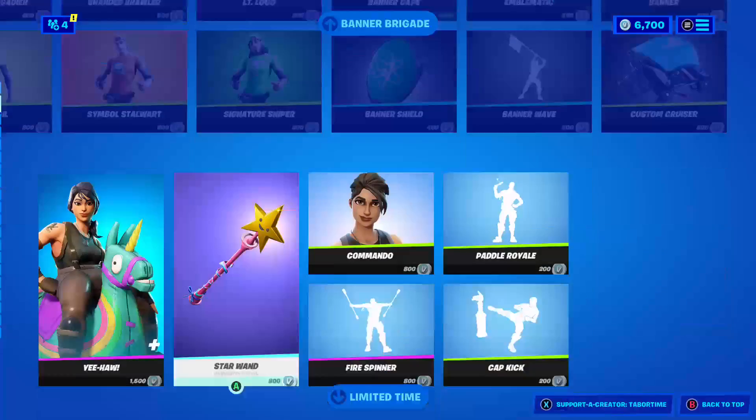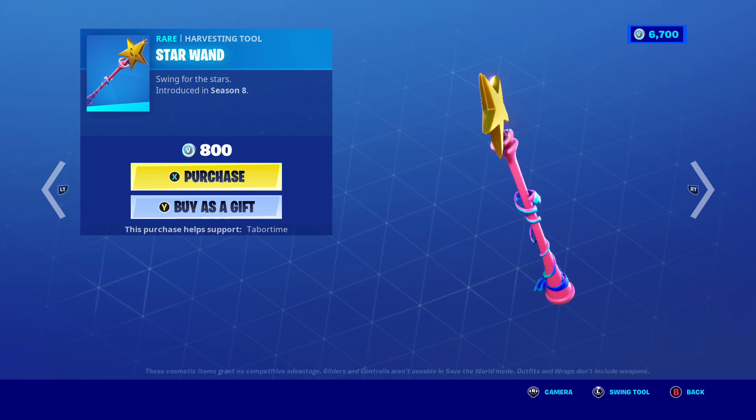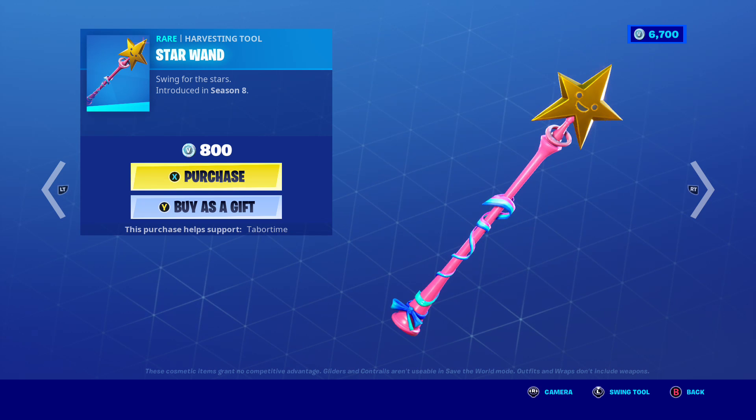Then we have Star Wand — it kind of shines the star a little. And here's the sound effect.